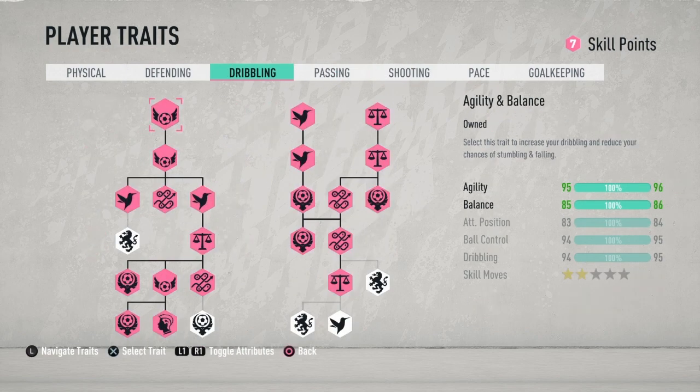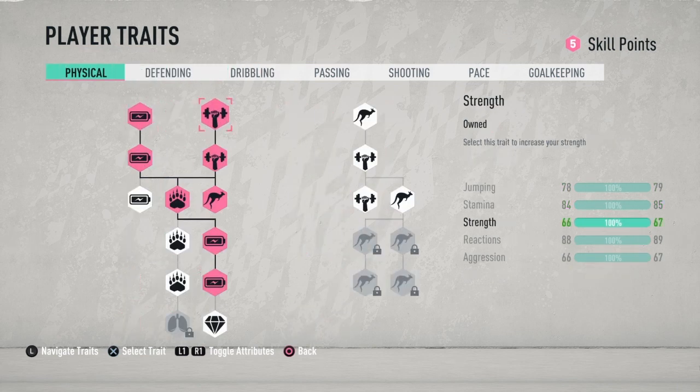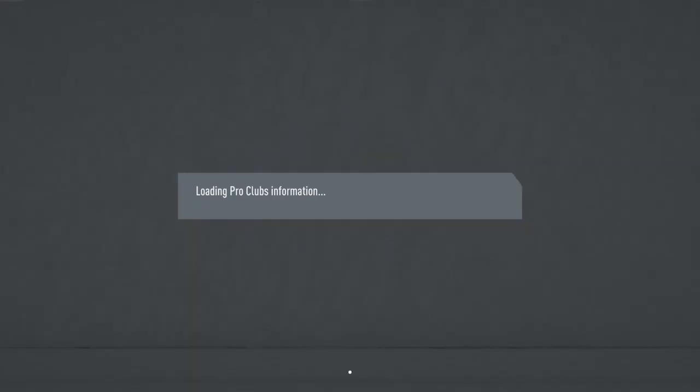Look at these stats — his finishing and passing are insane. His curve, his dribbling — look at that. 96 agility, 86 balance, 95 ball control, and I don't even have all the ball control traits. If I take the weak foot off and move points to dribbling, just see how overpowered your player is: 97 agility, 96 ball control, 86 balance, 95 dribbling. Bruh, that's insane. And your stamina is insane too, so you can pretty much run as a box-to-box, play as a right wing, and have enough stamina. You can add even more stamina to your player.